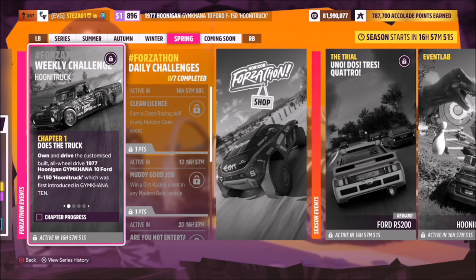Hello and welcome back to the channel. This week's Forzathon guide is called Hoonitruck, which wants you to own and drive the 1977 Hoonigan Gymkhana 10 Ford F-150 Hoonitruck. Without further ado, let's get stuck in and take a look at the car in question.